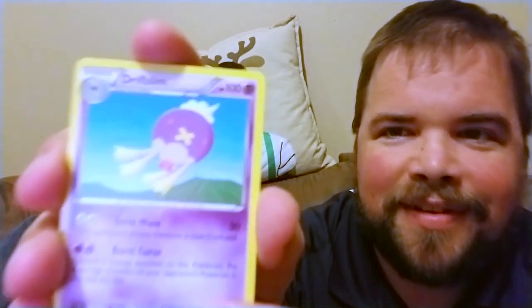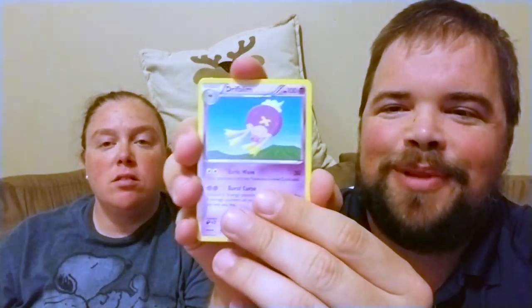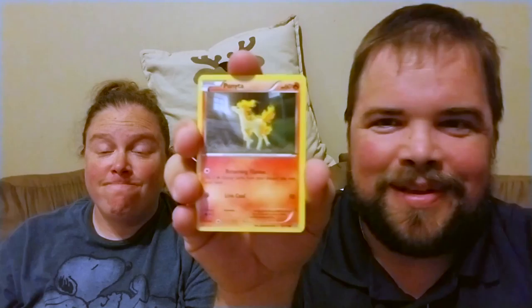All right, let's see. I can't see what he's saying — now Driflim, look at it like I do. And a Zoroark... let me see. That's a Claw Fossil Anorith — I got it wrong. And a Ponyta, I know that one.